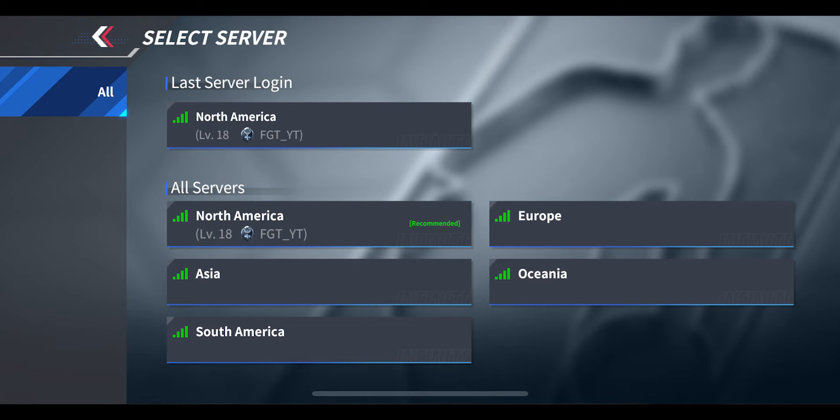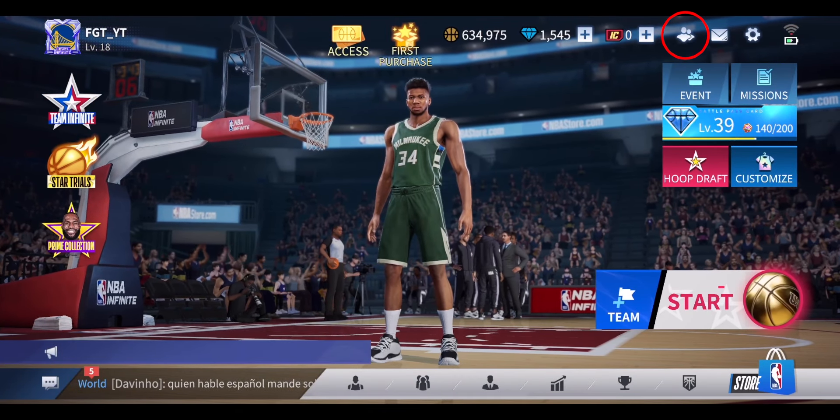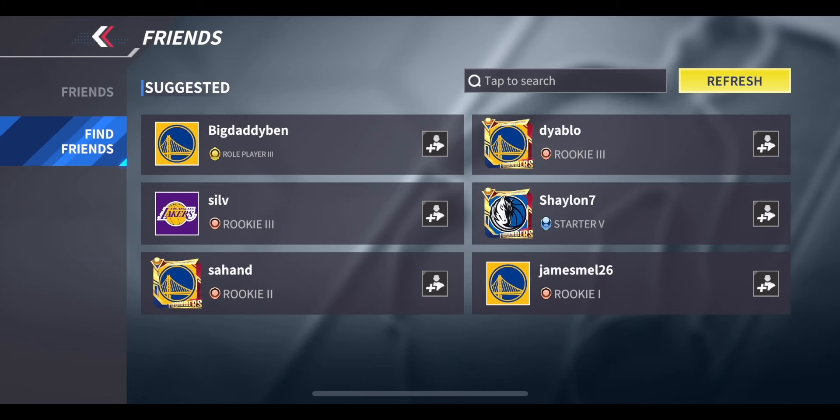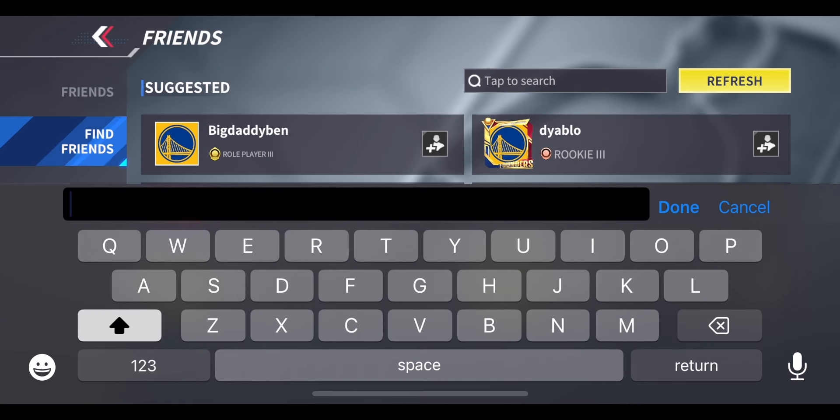If you press on the little friends icon in the top right-hand corner, it will take you to the friends page. Then what you want to do is press on 'Find Friends', tap to search, and type in the other player's username. This is case sensitive, so make sure you're typing it in exactly as it appears on their screen.